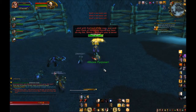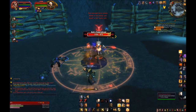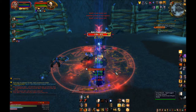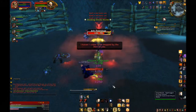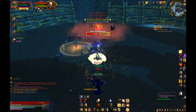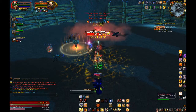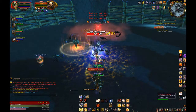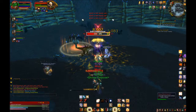Lay on Hands is more of a defensive cooldown than a utility spell, but I'll mention it here anyway. It is a single instant cast that will heal you or any target for 100% of your health on an extremely long cooldown, like 10 minutes. Forbearance is a debuff you get when you cast Hand of Protection, Lay on Hands, or Divine Shield on yourself or anybody else — this will not let you or anybody cast any of those spells on that target again for a minute, so be careful.